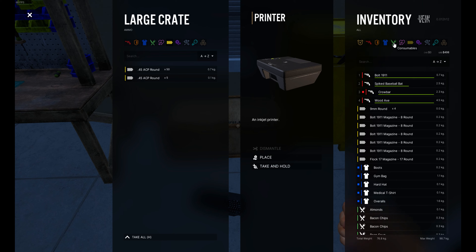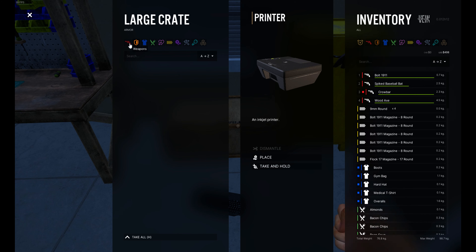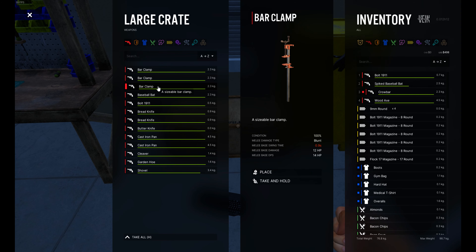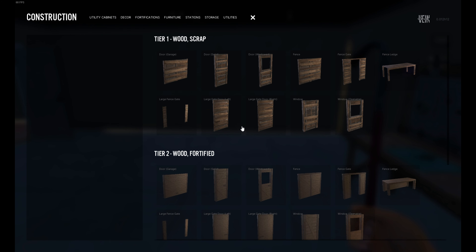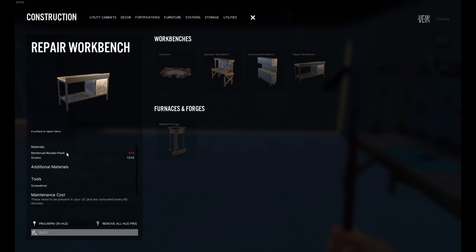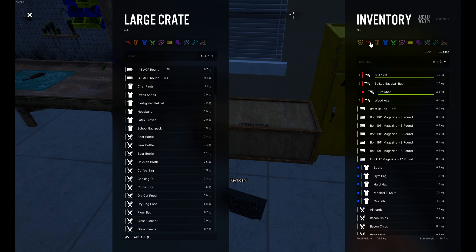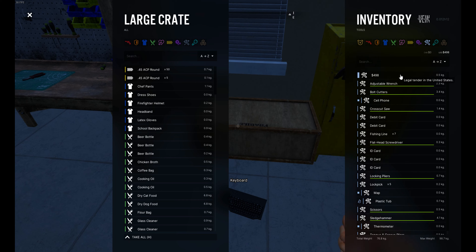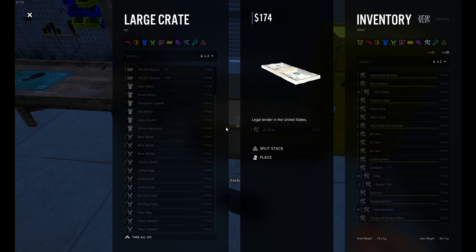I'll keep the ammo, medical, food. Can I dismantle that? Nope. What, a repair bench — can I make that? Reinforced wooden plank — I'll probably need that. We need to go out there looting. I don't know what these ID cards are, I'm gonna throw them out.